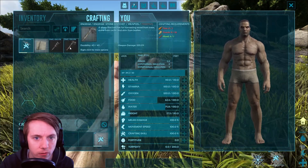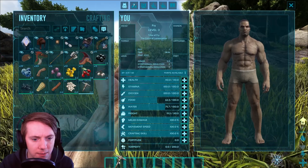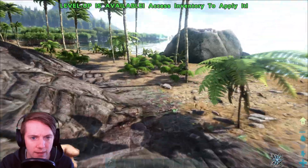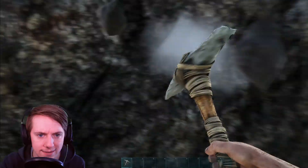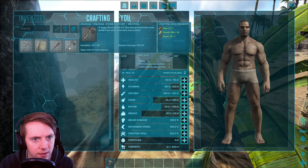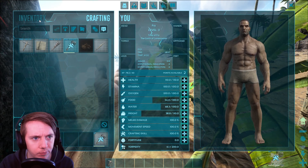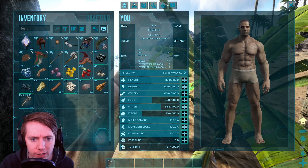We're going to need some more flint and thatch. Let's go ahead and grab this stone pick, put that in our inventory. Let's get some thatch and some flint. Now we can get the axe — the regular axe. And we have some more points. Leveling up fairly quickly here.